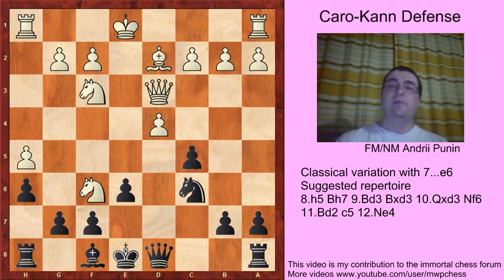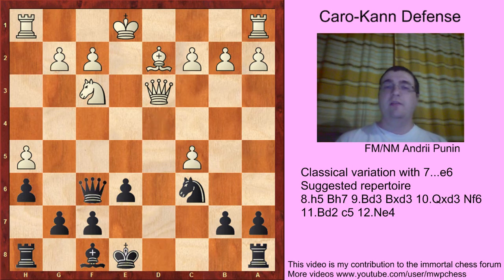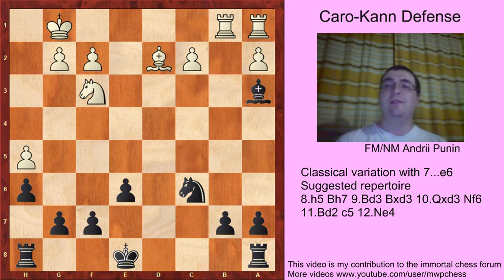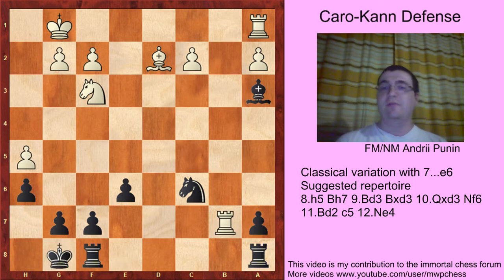For example, Nf6 now, Qxf6, dxc5, Qb2, castles — and Black should improve with the easy move Bc5, Rb1, Qa3, Qa3, Bc3, Rb7, and just castle. So the position is equal in the classical position.